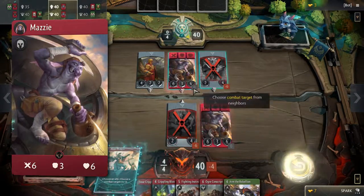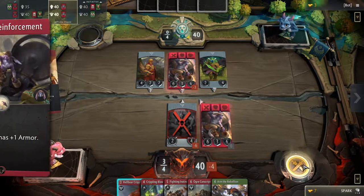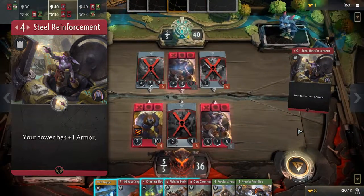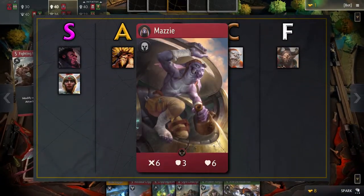Mazzy has pretty low health. While the 3 armor is supposed to make up for it, piercing damage can make quick work of her. The signature card lets you give plus 1 armor to a tower in any lane, and this is where Mazzy shines. Stacking this improvement might stall a lane completely. Taking all of this into consideration, we put Mazzy in the B tier.